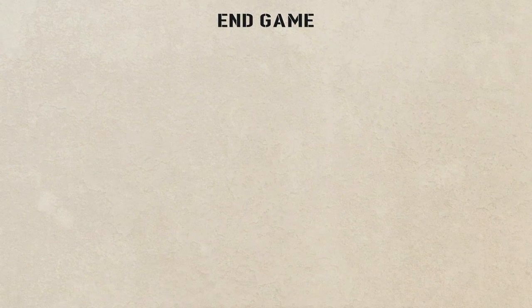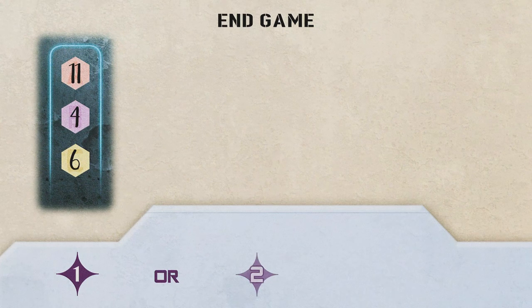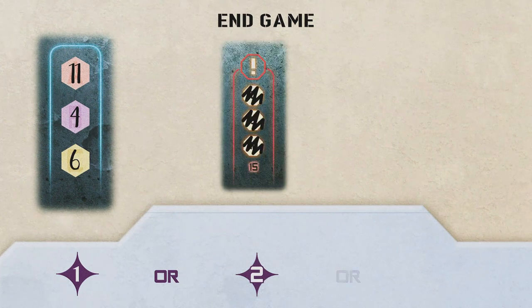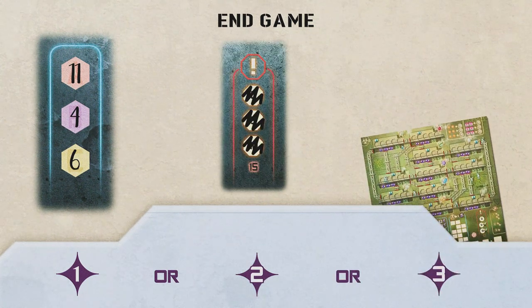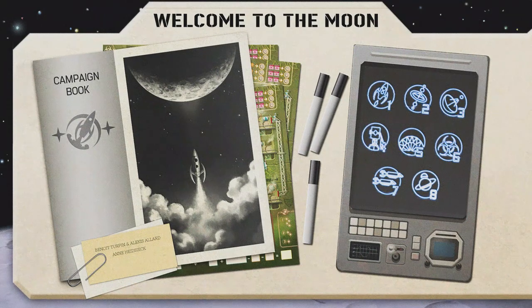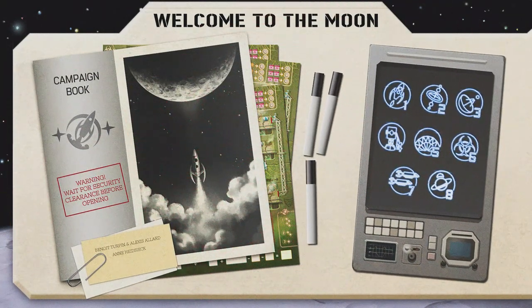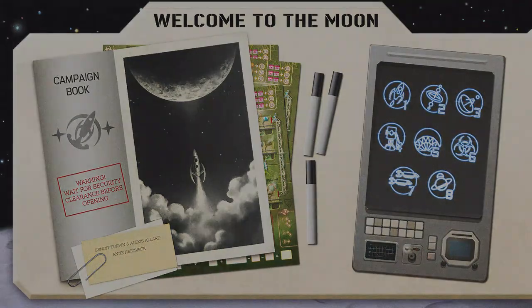Apart from specific endgame conditions in the adventure rules, the game ends if one player has accomplished all three missions, crossed off all the system error boxes, or filled in all the spaces of the marking area. If you wish to play in campaign mode and don't want the story spoiled, stop this video and come back when the campaign tells you to.